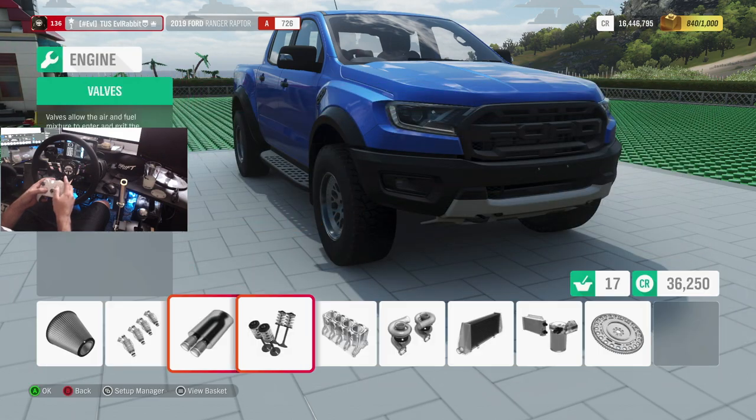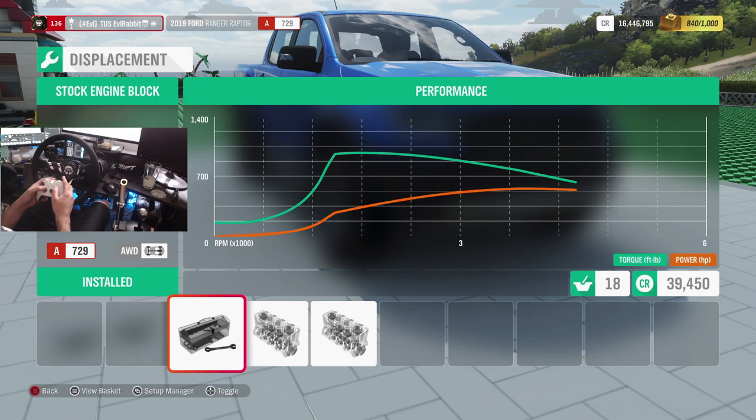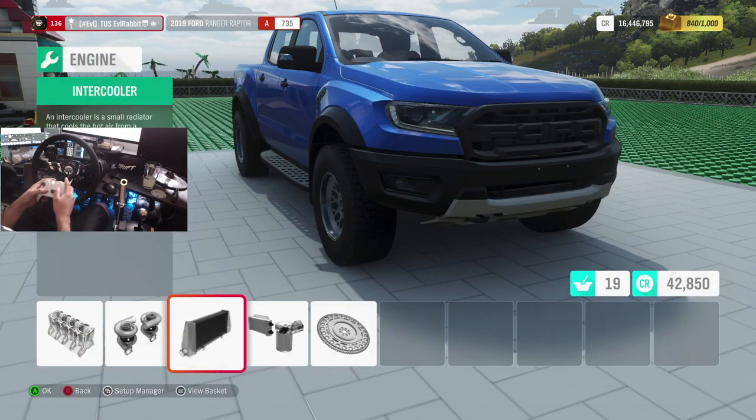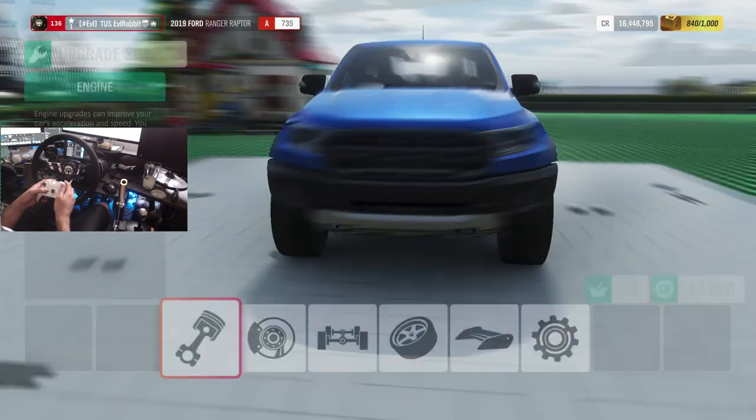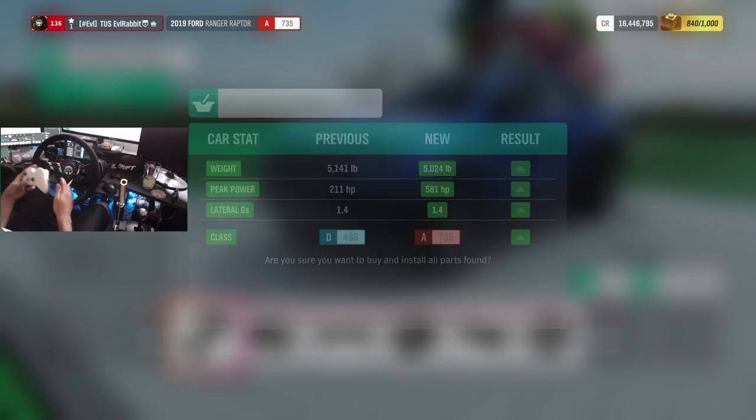Power-wise we're going to leave it factory body styling for the moment. So we are at 581 horsepower on this stock engine. I feel like we're going to actually have a little bit of fun with this how it sits. So we're going to go rip around all wheel drive and then we're going to switch it up probably to rear wheel drive and see if we can't get this thing sideways and have a little fun drifting.